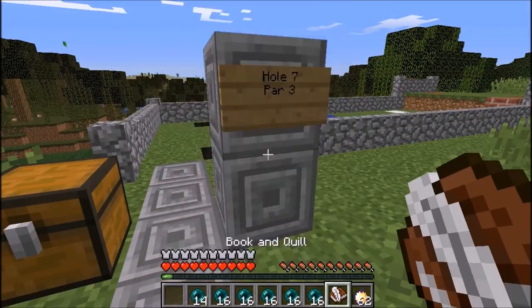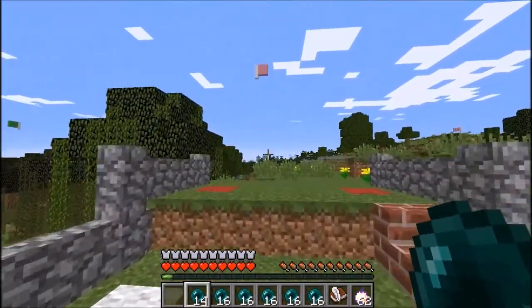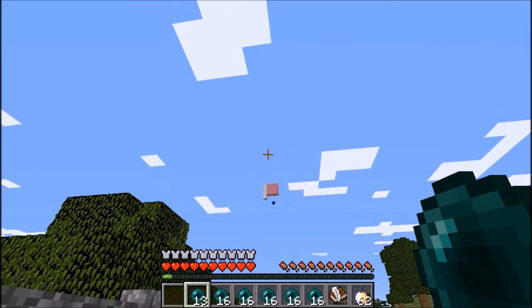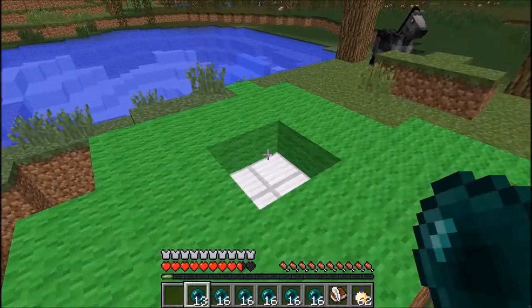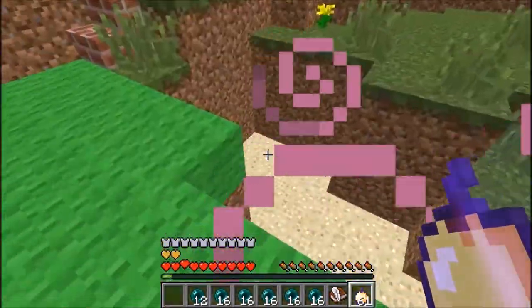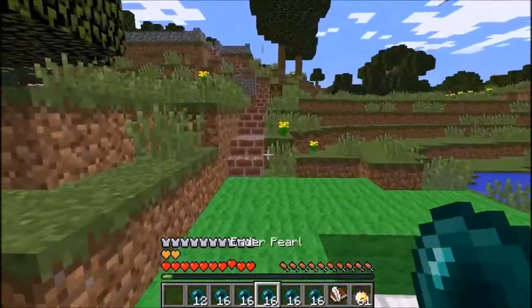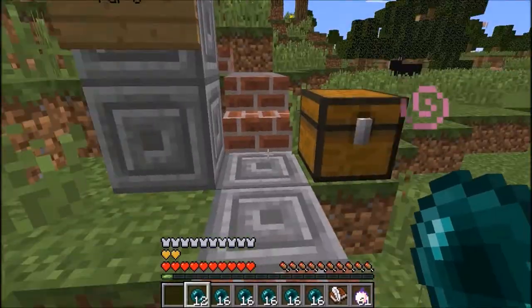Hole seven is a par three and it's rather challenging. It's down the hill and there's water in front, so you can't leave it short — that's why I aimed a little bit higher. There's a bunker here, swamp land, everything you can imagine is back there. If you have to go a little bit long you should be safe.